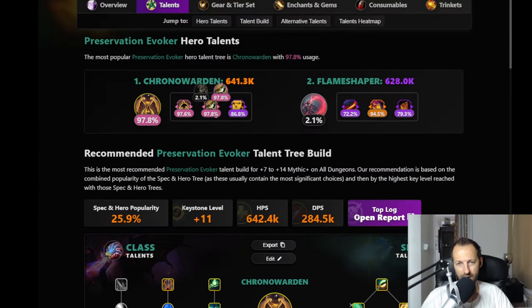Now the top spec - Preservation Evoker. Everybody's playing Chrono Warden in Mythic Plus, which is expected because Chrono Warden is an amazing hero talent spec. It buffs basically every spell you use: empowered spells cast Living Flames, your Living Flames are more powerful, you get reduction on empowered spells, Spiritbloom leaves a hold on your target. It's just so good that everybody's playing it in M+, and I don't expect that to change with the upcoming patches.